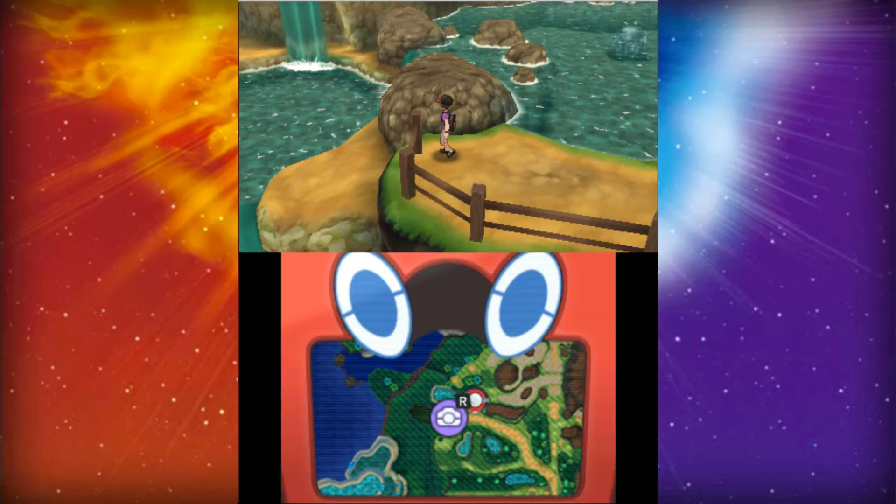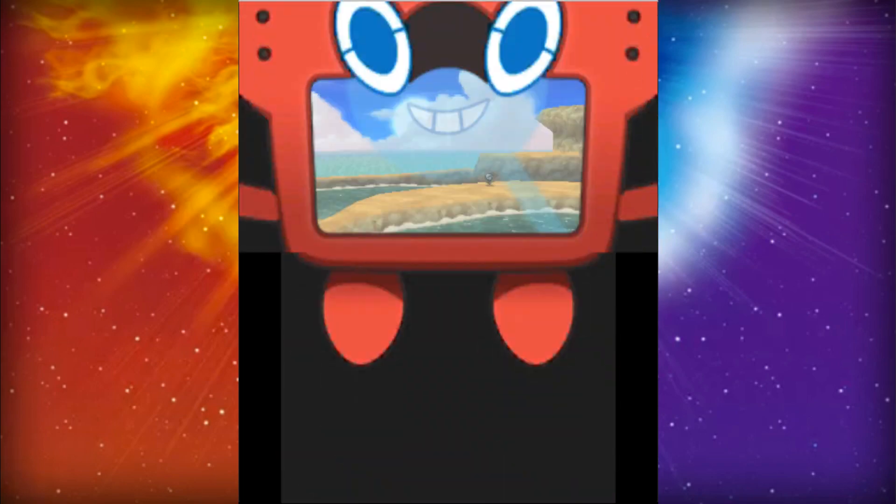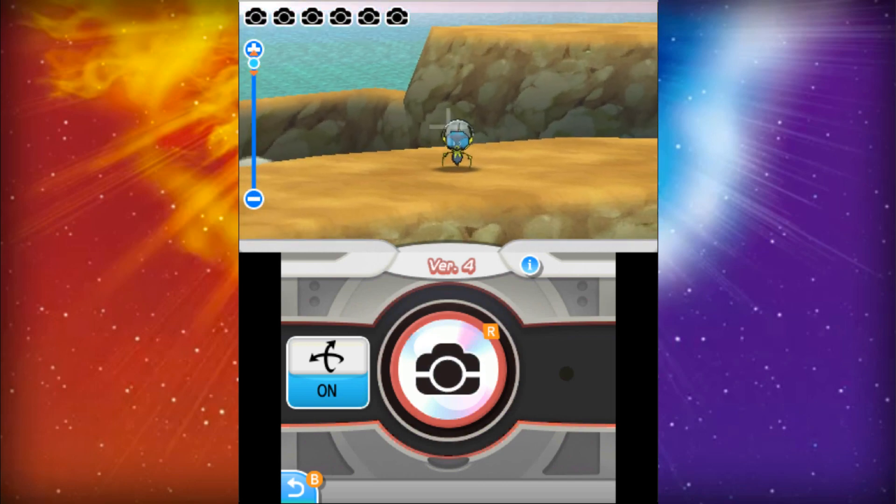Now let's surf over to Akala Island, where we'll start off at Brooklet Hill. You're able to catch three Pokémon there that consist of Poliwag, Surskit, and Dewpider.